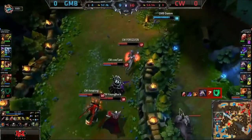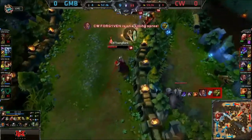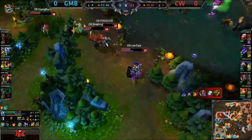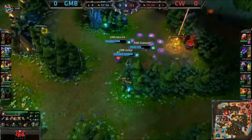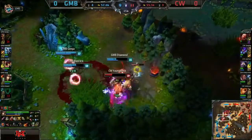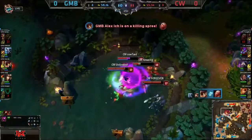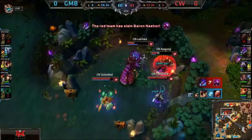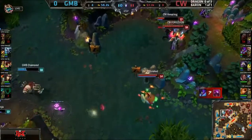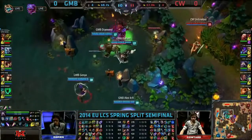Copenhagen Wolves are going to try and gather. Darien actually going 5-1. Mega Inferno Bomb comes in but Darien goes down as well — the bombs are rattling through, but there's just no follow-up from Gambit. Gambit respond. Youngbucks teleporting to run interference, straight on top of three members of Gambit. It may well be interference enough because that Baron is going down. There's the kill for them, but look at that — it's going to be the Copenhagen Wolves taking the Baron.